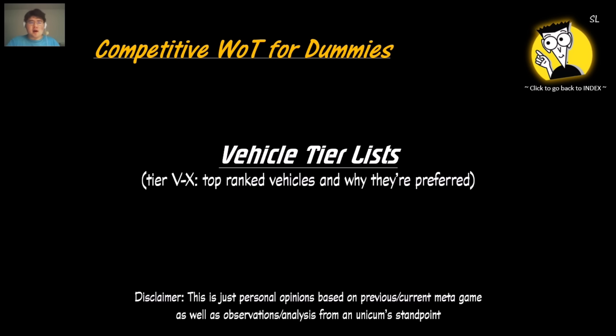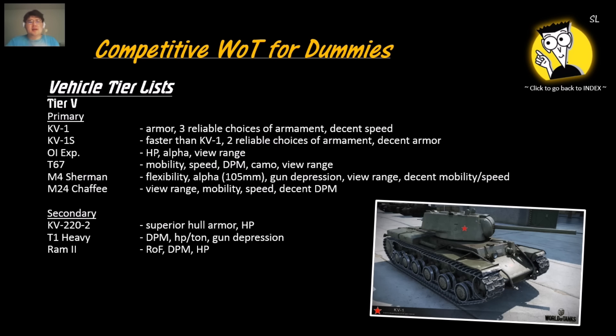Here are the vehicle tier lists based on my opinion from a Unicum standpoint and the current meta. For tier 5: KV-1 is very good, KV-1S, OI Experimental due to its alpha, HP, and view range, and the T67 — a very good tank destroyer with mobility, speed, DPM, camo, and view range. The Sherman is pretty good, as is the Chaffee.